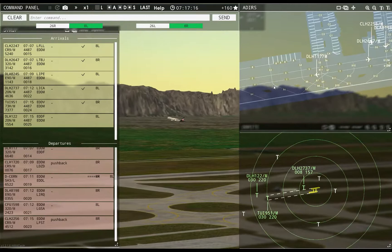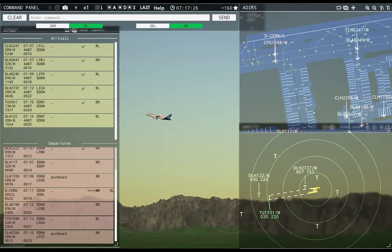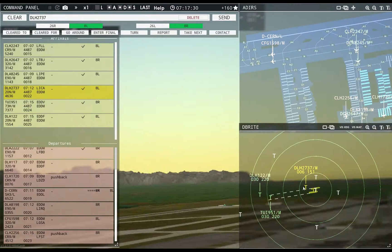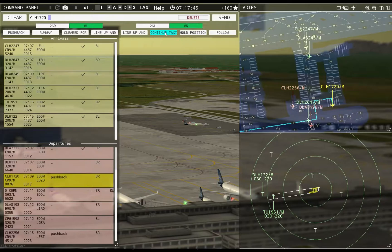Lufthansa 1626, contact departure. Good morning. Tower, Lufthansa 122 inbound runway 8L — Lufthansa 122, runway 8L, cleared to land. Spit another two out on that. You are on pushback but are not going — I really wonder if you're actually moving.